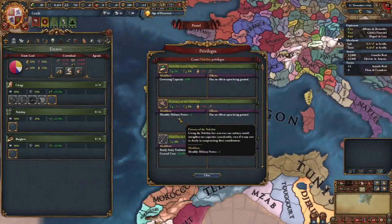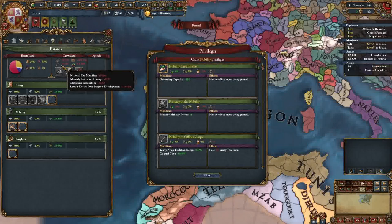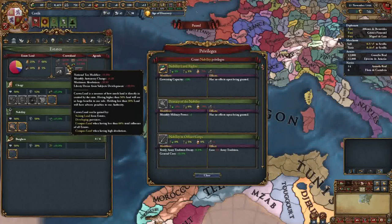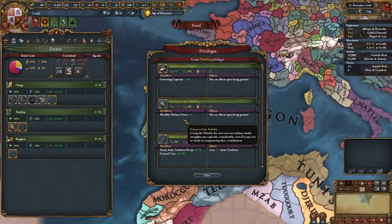We're going to move on to the military and take the military power. Now we're down to 5% crown land, which is not great. The biggest pain for having under 10% is this autonomy ticking - tax penalties are not that terrible. We have a 15% tax modifier that basically wipes itself out, but ticking autonomy is not good. You want autonomy to be as low as possible at all times.